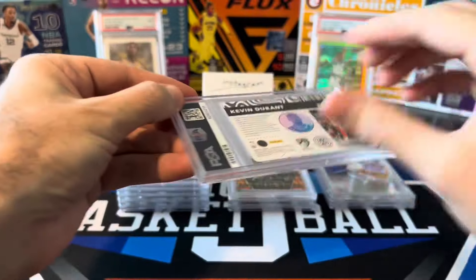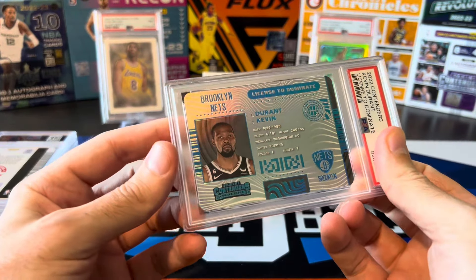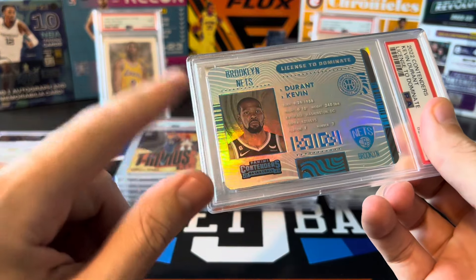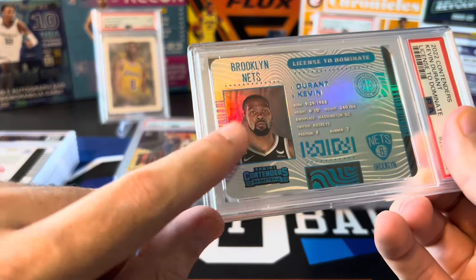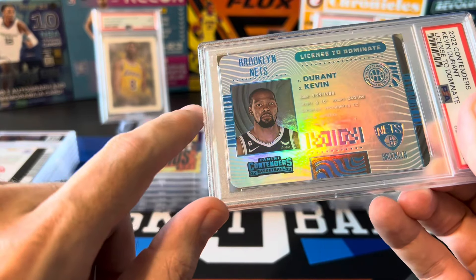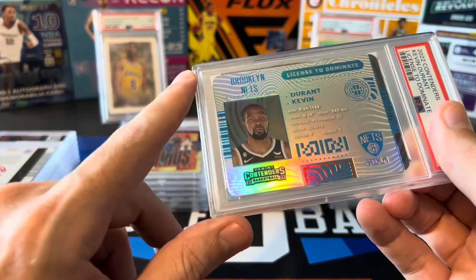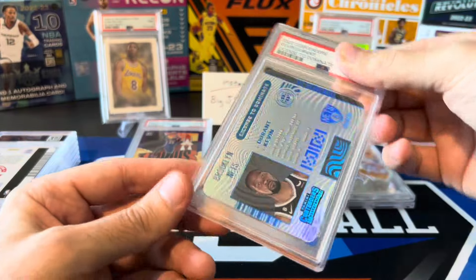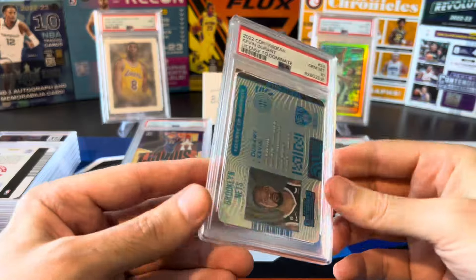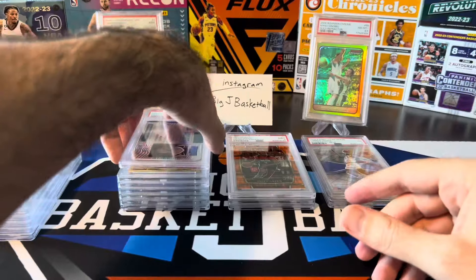KD — this is a Contenders case hit: Permit to Our License to Dominate. I laughed at this card because it's kind of set up like an ID, and this was during the KD years where his face just looked like he was bummed out in all those photos — which is how most people look on their driver's license. I don't think even in a PSA 10 this is super valuable, but PSA 10 — there we go. In a PSA 9 probably wouldn't have been worth it to grade this, but I'll take the 10.